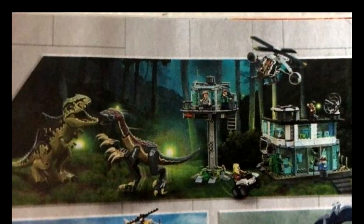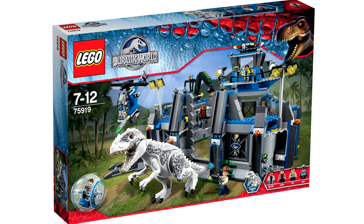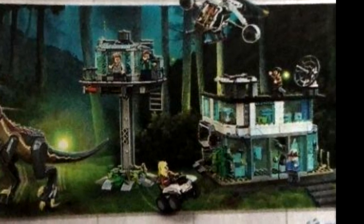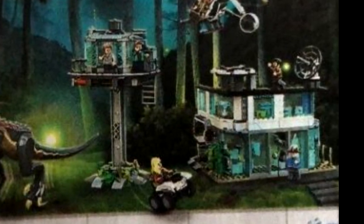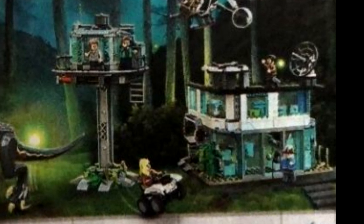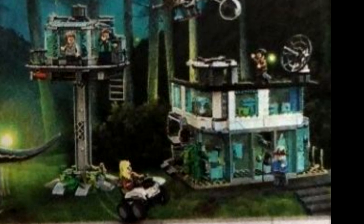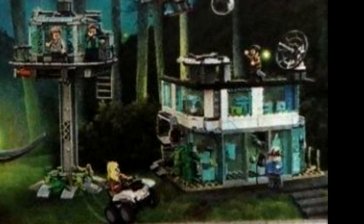The build itself reminds me a lot of that 2015 flagship Jurassic World set. The base design is more of a research base this time rather than a containment center, with kind of a corner design. I like this research base — there's a lot of nice translucent blue to make it a transparent design. It looks very complete from the exterior, though I expect it'll be more of a facade once we get into it, so I won't get my hopes up too much.